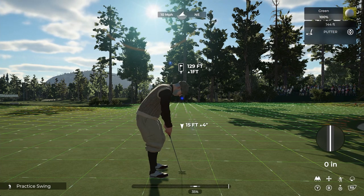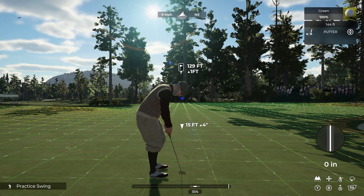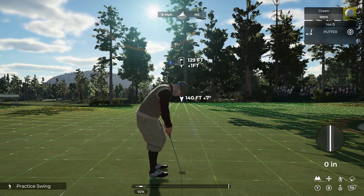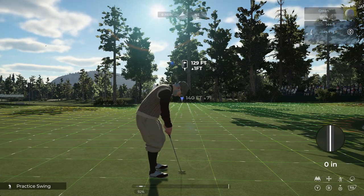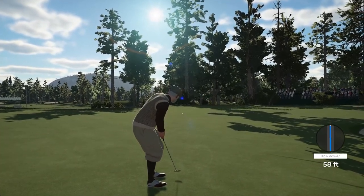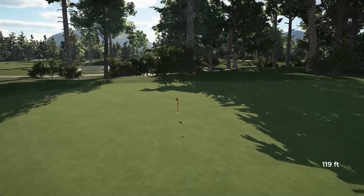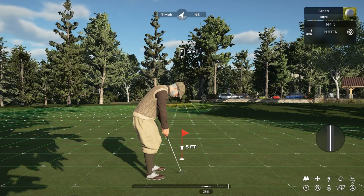Your regular swing grip might not work for your putting — it comes down to finding what works for you, just like with the swing plane video. You need to find something that works and never change it. Once you find that grip you're looking for, come out onto the practice screen and practice it, or do it on the course. Just practice that stroke over and over again until you get something straight with good power control. That's the first step in getting your putter ready.